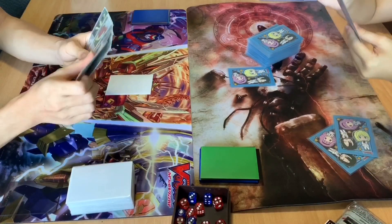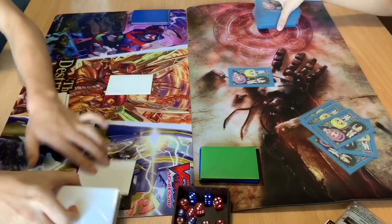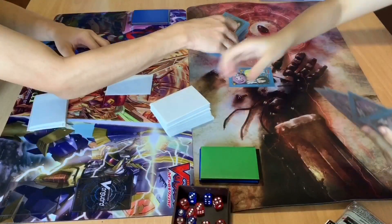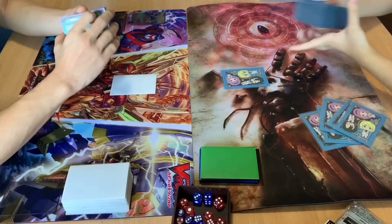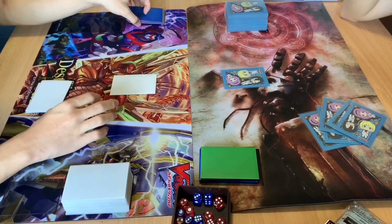We draw three. Draw one. Largest goes first. The loser will decide who goes first. I'm going first.